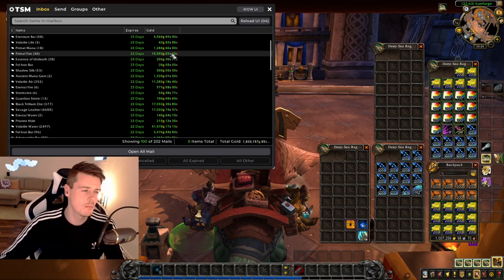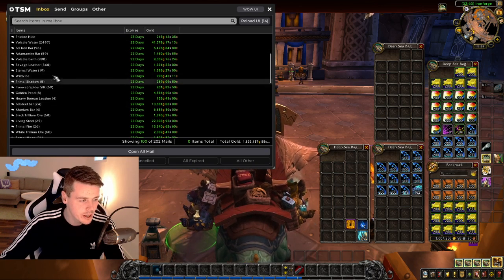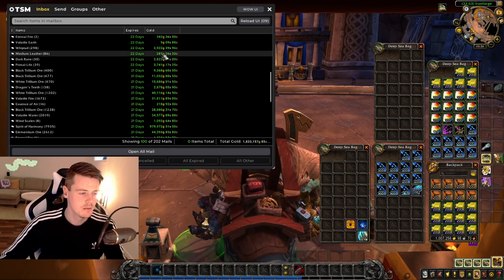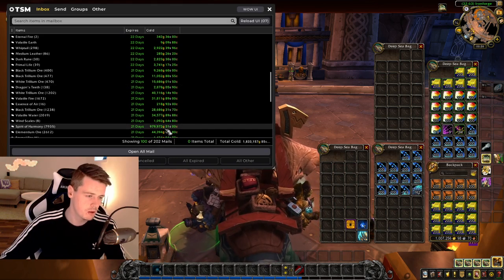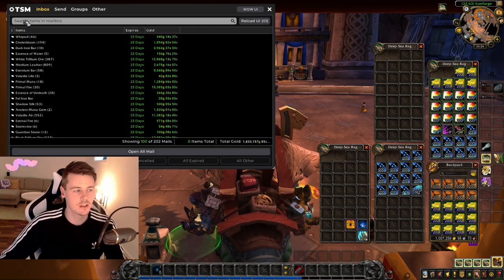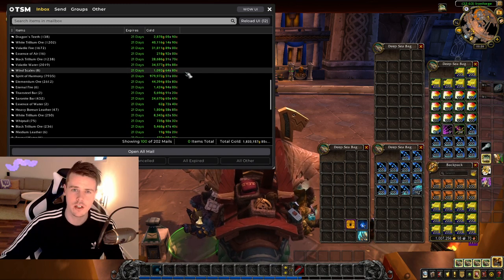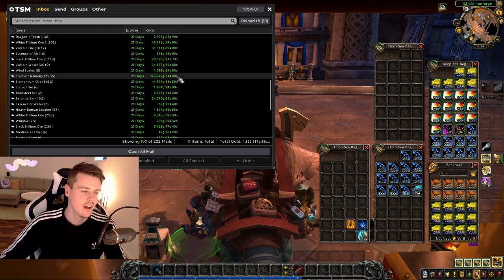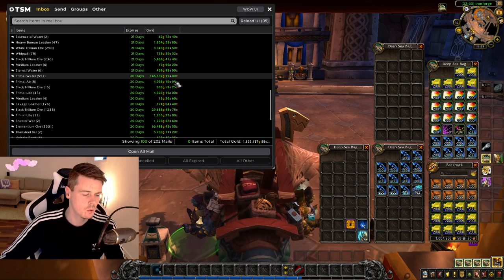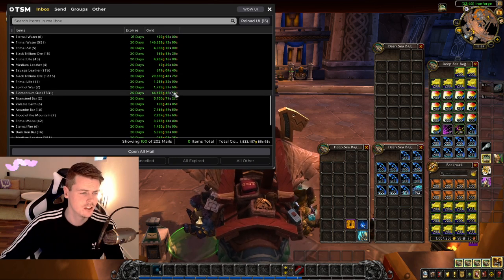This next mailbox is 1.8 million gold — there have to be some huge sales. A lot of these minor sales are also good because the prices are really good. There we go: Spirit of Harmony — 8,000 of those for 1,031,000 gold. I bought these Spirit of Harmony for like 40 gold each before Shadowlands and now I'm selling them for almost three times that. Plus some Primal Water — 146,000 gold for 551 of those — another 1.8 million gold total on that one.